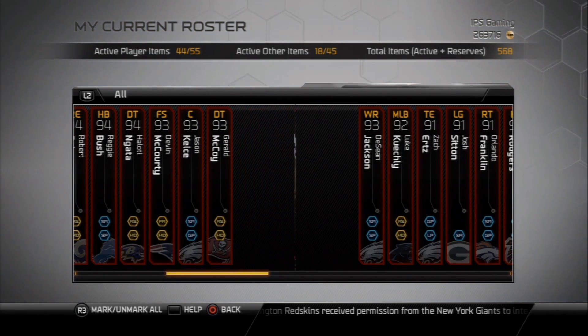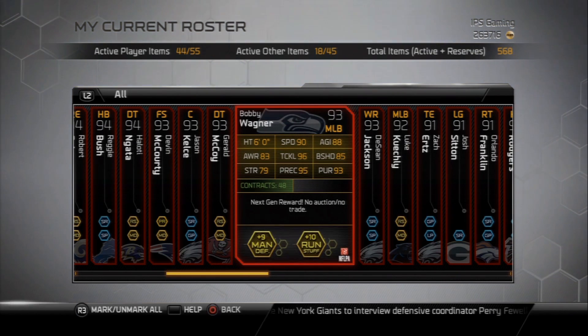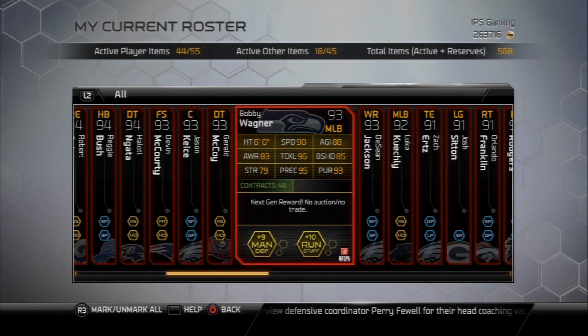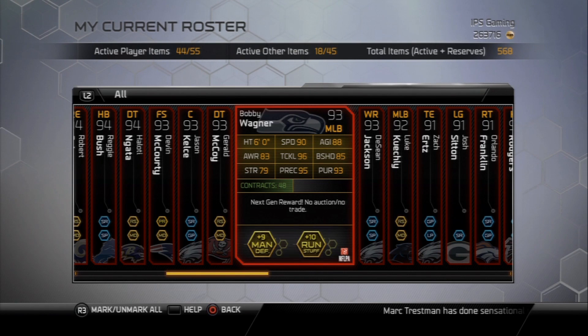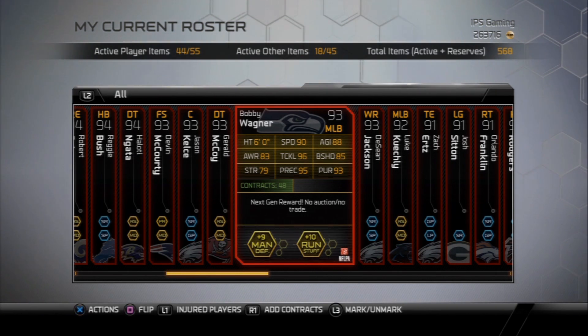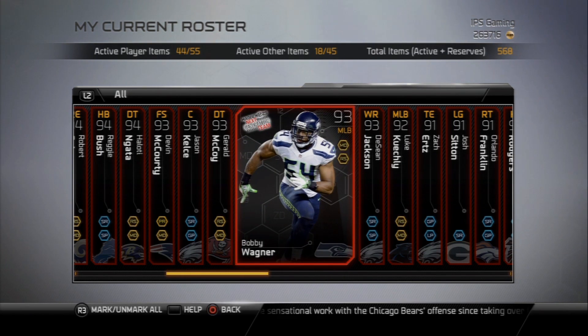Bobby Wagner is definitely new — he's my starting middle linebacker. I'm very close to finishing the Silver Collections. I believe I have all the rare cards: the Jason Jones from the Lions, Jarvis Jenkins for the Redskins, Corey Wooten from the Bears. I just need to clean up that collection, but I'll probably have Ray Lewis as my starting middle linebacker eventually.